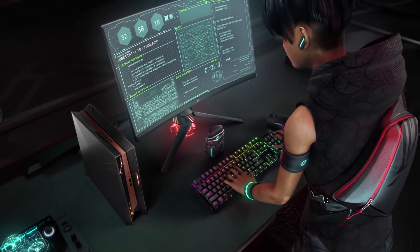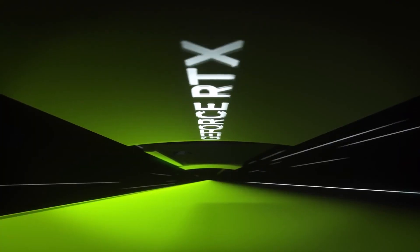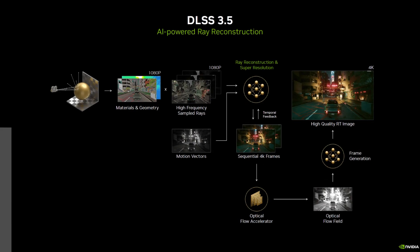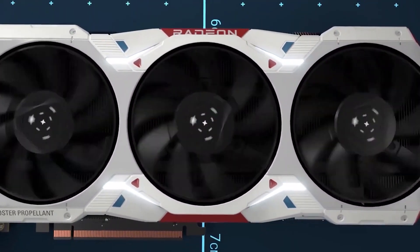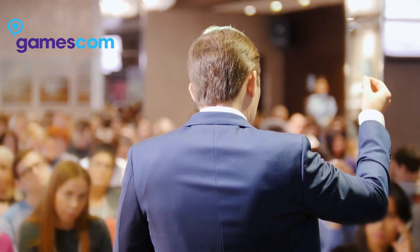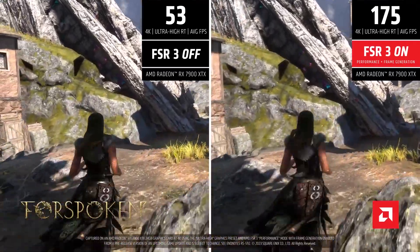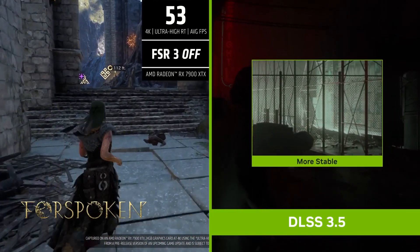So far, 2023 has been a fantastic year for gamers. There have been so many incredible new games released, not to mention new GPUs. NVIDIA introduced DLSS 3.0, and now the company has unveiled DLSS 3.5, an updated version of its upscaling algorithm. With the new RX 7000 series GPU, AMD has not introduced a fresh version of their upscaling technology. Nevertheless, at Gamescom 2023, they have just presented their much-anticipated FSR 3.0. Can it, however, genuinely compete with the DLSS 3.5? Let's investigate.